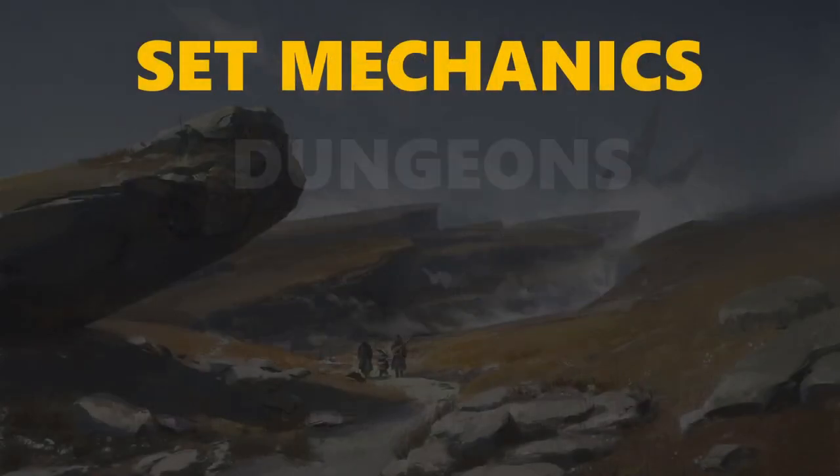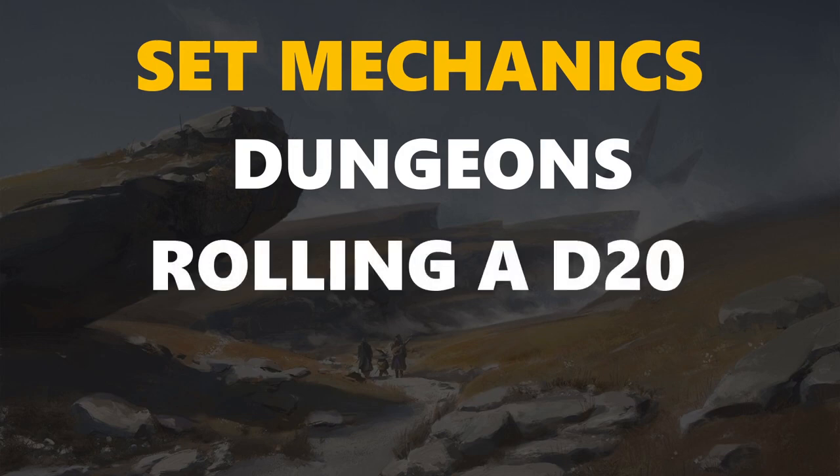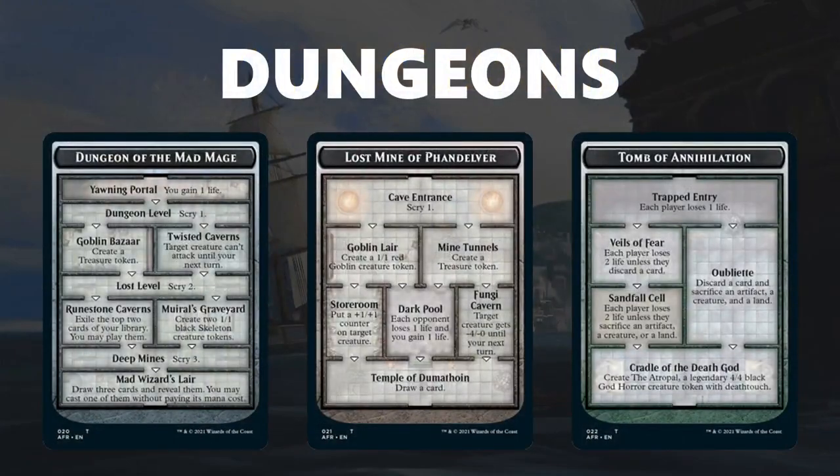In this guide I'm going to be discussing the set mechanics, top three commons by color, archetype overviews, combat tricks, traps, combos, and more. Starting off with the set mechanics, there are three to be aware of: dungeons, rolling a d20, and the class mechanic. Starting with dungeons, this is the biggest new mechanic and it's featured on tons of cards. These are the three dungeons you have to choose from: Dungeon of the Mad Mage, Lost Mine of Phandelver, or the Tomb of Annihilation. The Dungeon of the Mad Mage is the longest dungeon with sweet rewards at the end. The Lost Mine of Phandelver is middle-of-the-road, and the Tomb of Annihilation is a very aggressive dungeon involving lots of life loss, which can be very good for aggressive decks.